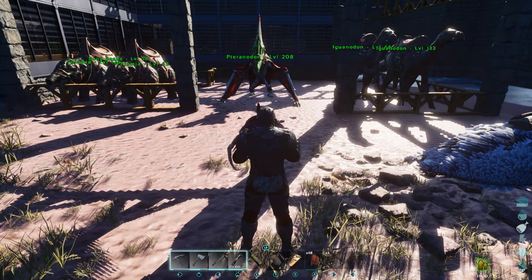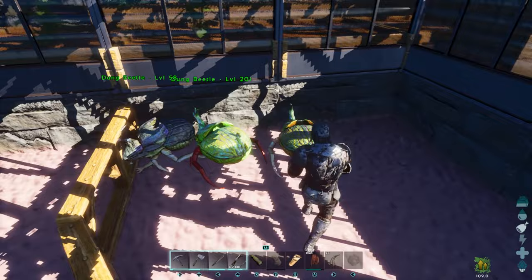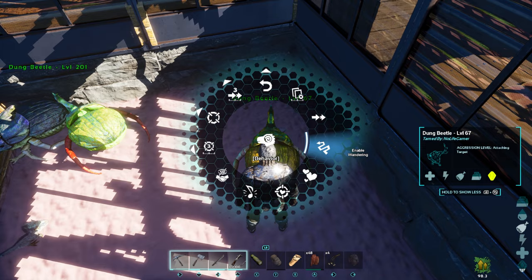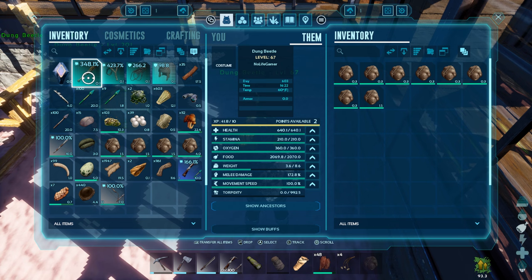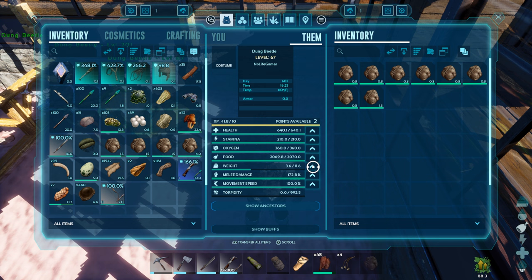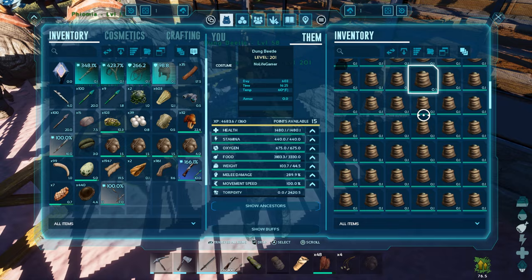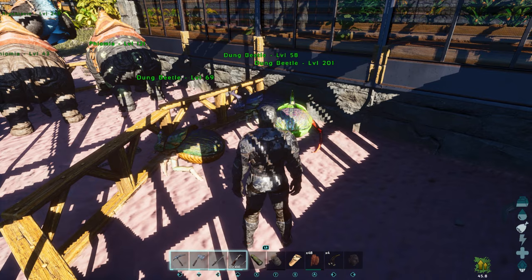We made it back to the base with the dung beetle. You want to have them near dinosaurs that obviously poop a lot, and build a little enclosure. The only way they turn poop into fertilizer is if you hold down on them, go to Behavior, and set them to Wandering. He has auto poop collect enabled — look, he's already collecting poop from everybody. The only stat you want to increase is Weight for all the poop he'll be holding. After a while your dung beetle will be full of fertilizer to cover you for like the next month.